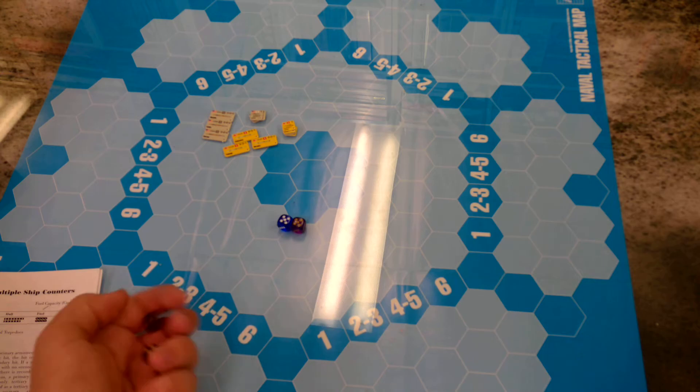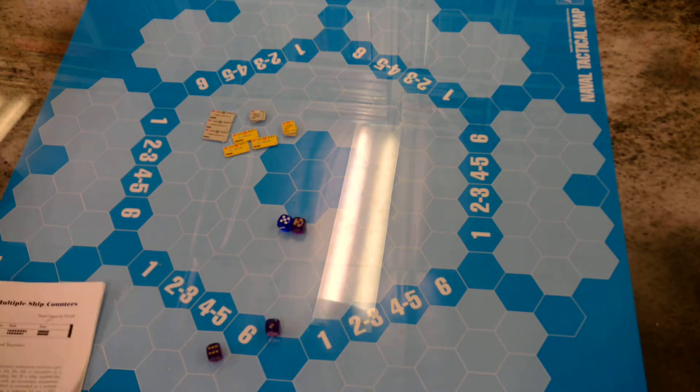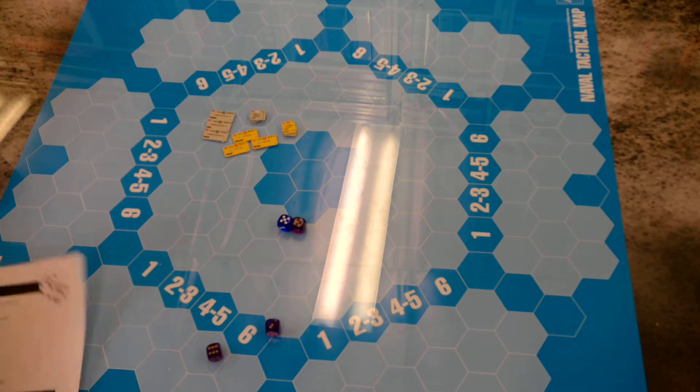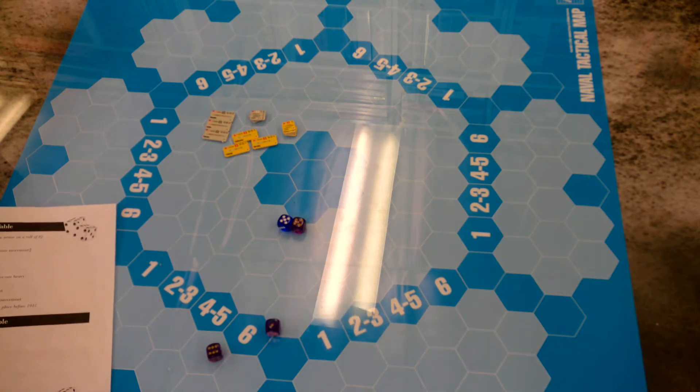For the second hit, it rolled a 7. It would also be a primary, which would be another secondary hit due to the referred pain rule. Which basically means that in the next round, all of its secondary weapons will be knocked down, and it will be remaining with only tertiaries.